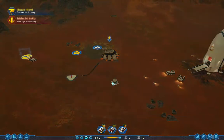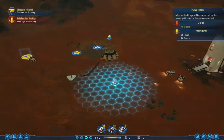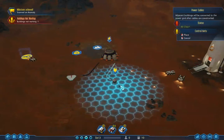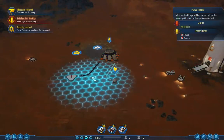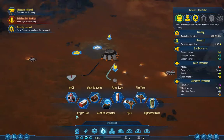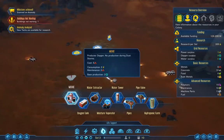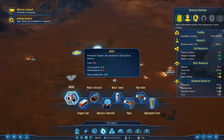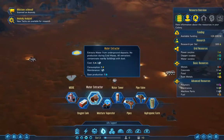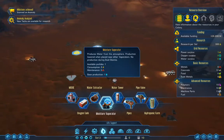Let's put it right there and give it some power cables. I'm going to make it have redundant power, just in case — that way if this goes out, I've got power going there. We have a water extractor. Produces water from the atmosphere — that's pretty cool. Production lowered if placed near other evaporators, no production during dust storms. That makes sense.